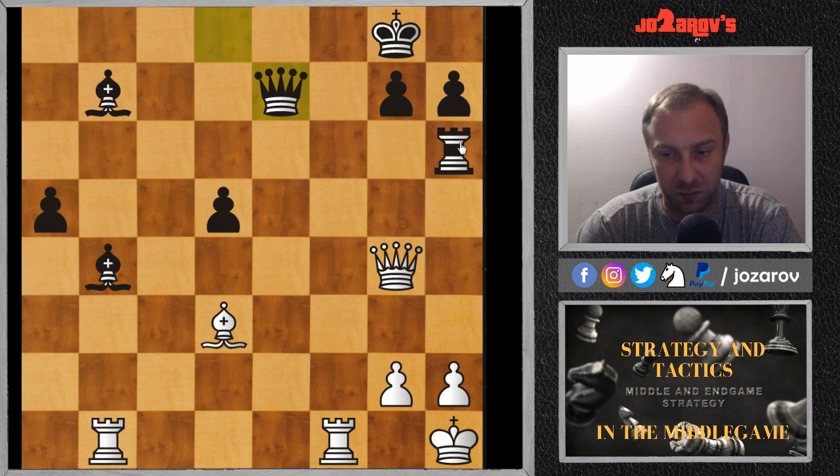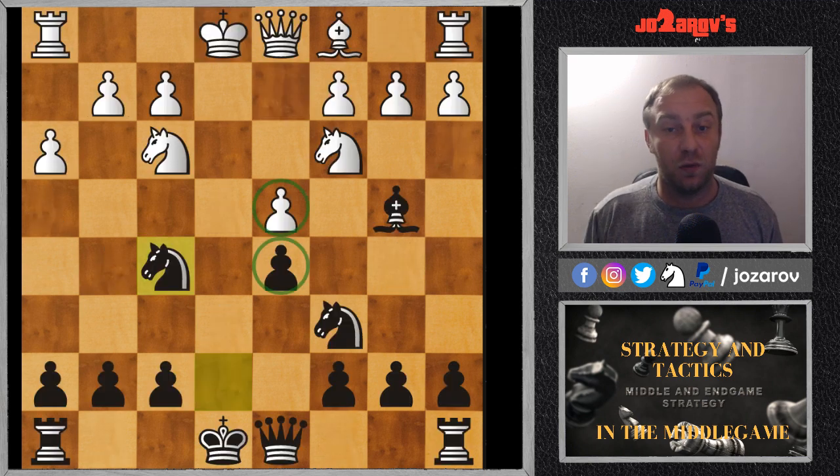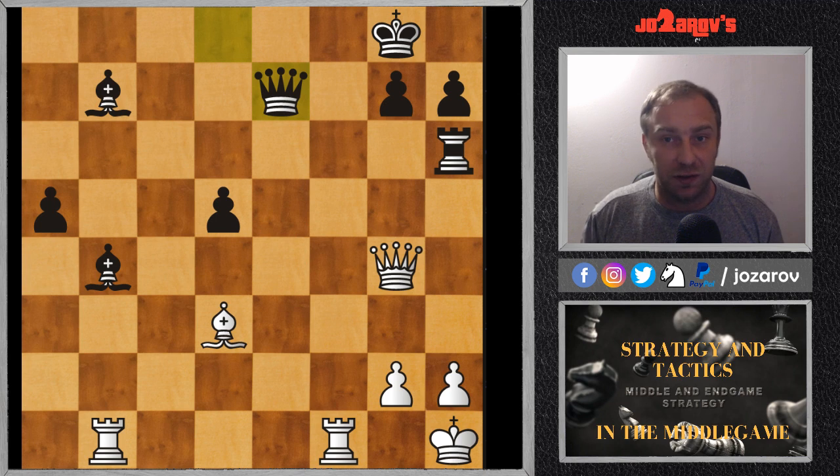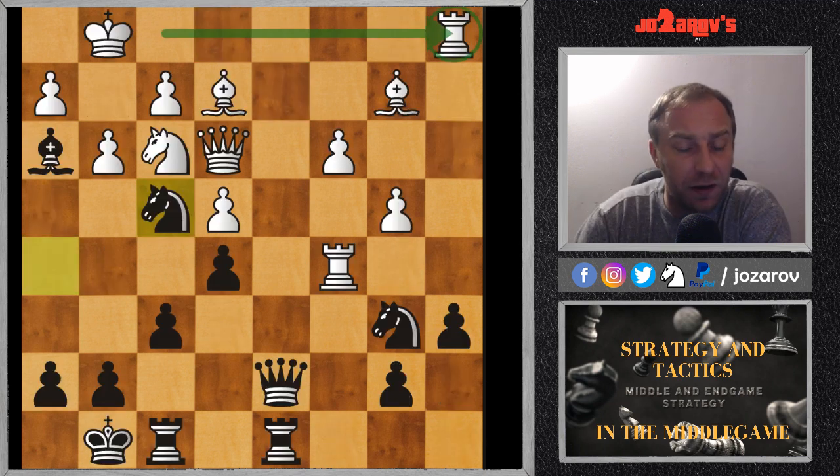After this sacrifice on f6, Kasparov had the initiative, the pawns were rolling all over the board and there were great attacking possibilities. These games will be in the description below so you can watch the whole games and analyze them yourselves. I just wanted to show you the strategical elements: here pawn mobility, in the first example pawn staticity, and here it was very important to create outposts. Let's see now another example.